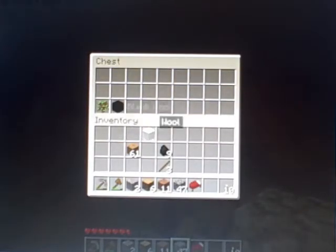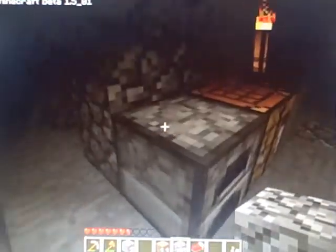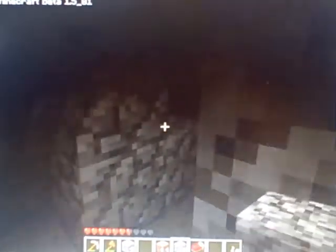I've got a sapling, the leftover wool, my coal — precious coal — cobblestone, dirt, raw wood, wooden planks. I think I'm going to end it here, and next time we'll consider making something like a proper bedroom.